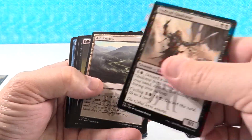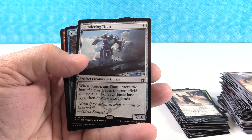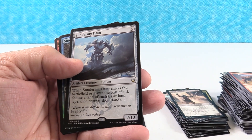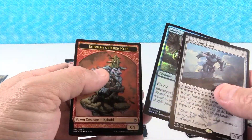Undead Gladiator. Ash Barrens — that's a good card. Fallen Angel. Sundering Titan — that's another bulk rare, I feel like. Shoreline Ranger — first time we've gotten that in foil. That looks pretty cool.